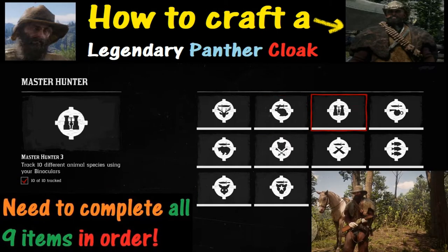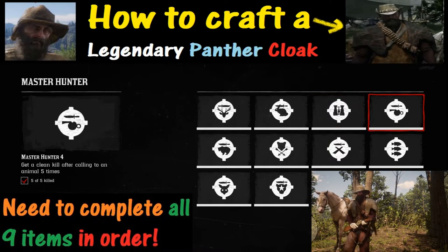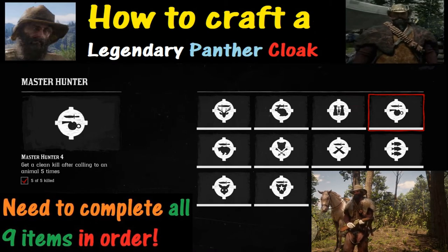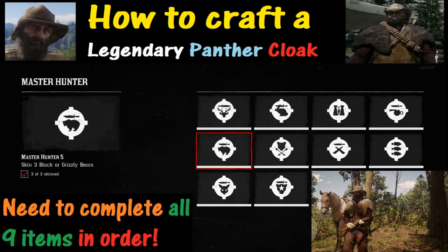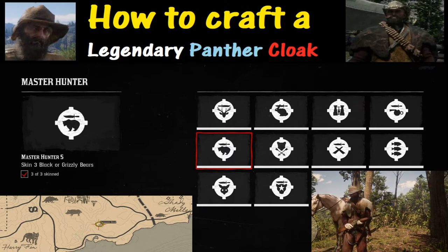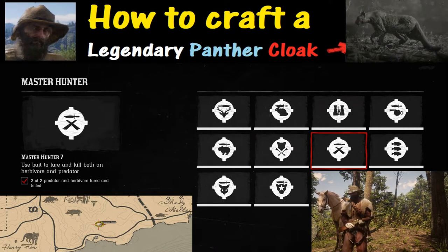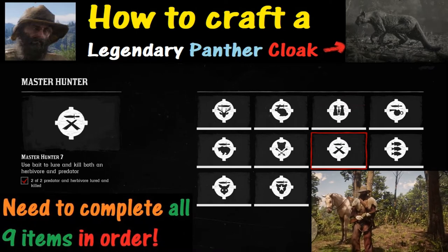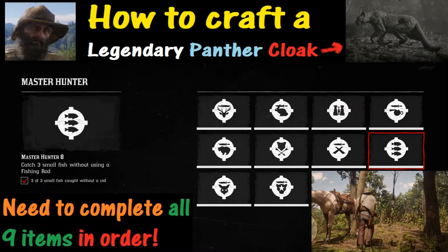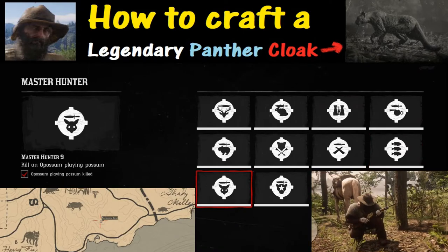You may have noticed that we switched to the Master Hunter screen, and you may have also noticed that there are nine items you need to complete to unlock this panther — and you've got to complete them all in order for the map to show up. If you don't complete them in order, the panther won't appear on the map. You have to do one, two, three, four, five, six, seven, eight, nine in order, checking each one off before moving to the next. That's the hardest part, but once you do that, you unlock the map.